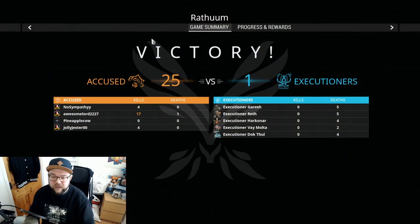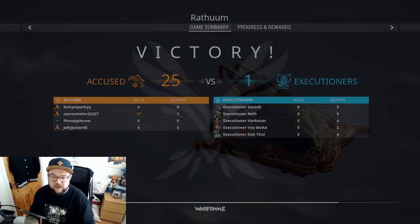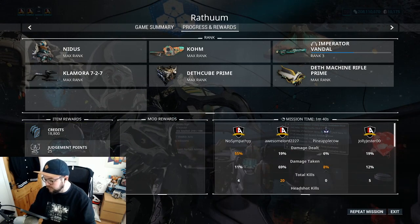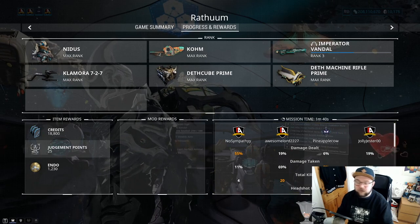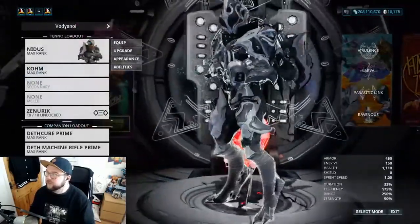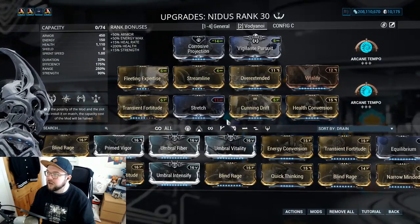We got 1,230 endo and that took us one minute 40 seconds — so this is going to fluctuate an awful lot, it just depends on how lucky we are with the drops. As for the Nidus build, this is pretty much how it's looking. Focus on a lot of range — I don't think you need any higher than 280, max range is currently 280 — and then efficiency. You don't really want high duration either.